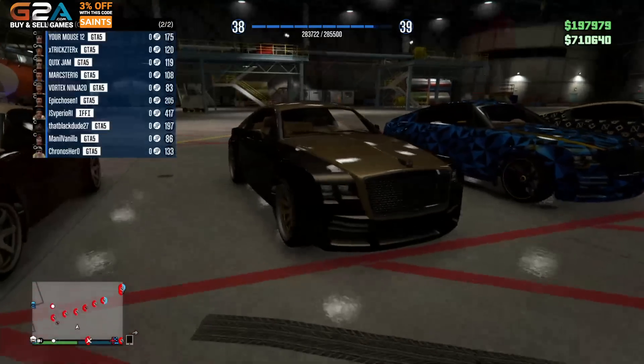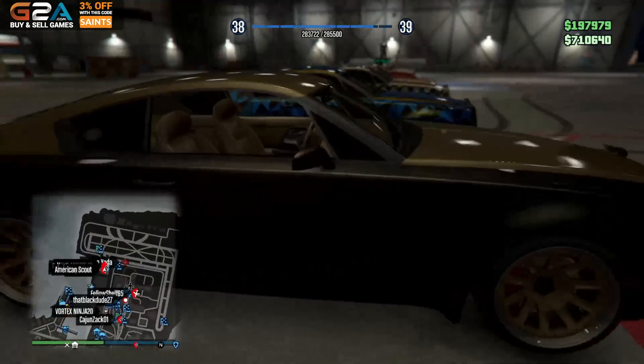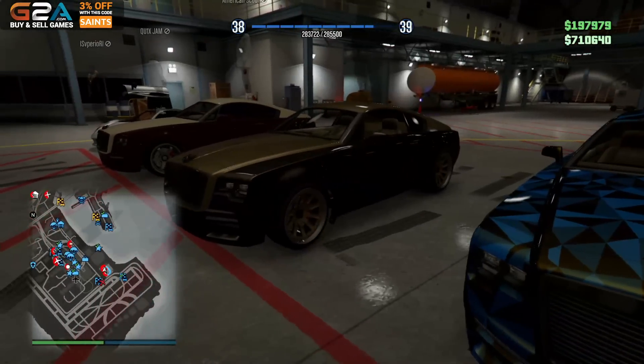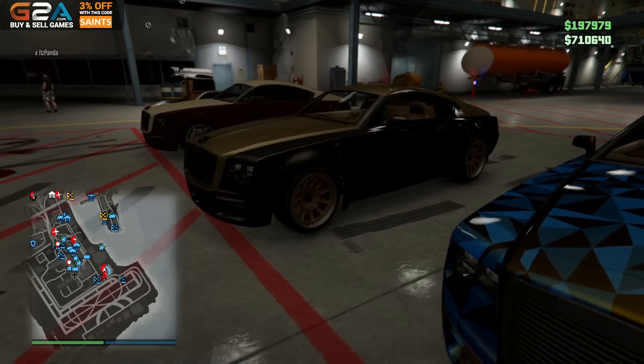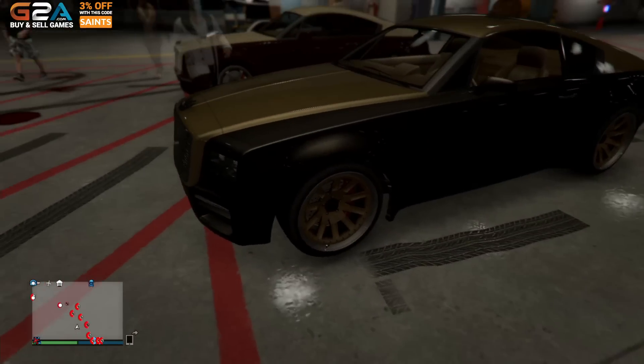Next one we have here, R8 Gilly. He has a black and gold, which, man, starting off strong. Looking really good here. The rims — I don't know if I'm liking those rims. They look a little odd. It looks like the color matches, but it might be a little bit off.